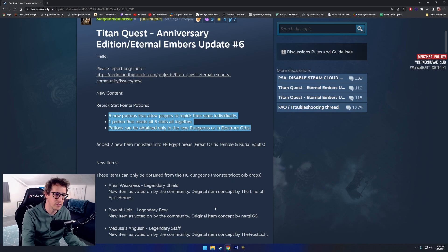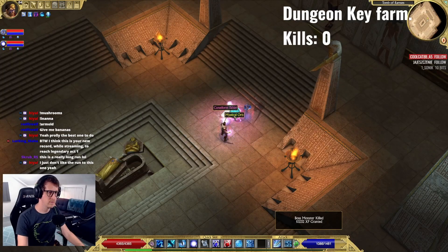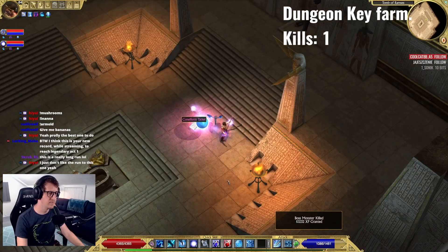I want to show you over here in the vault — there are items called keys. Each of these keys corresponds to a dungeon in the game. You can get these keys by killing end-of-chapter bosses like Hades or Typhon, or just the Telkins.